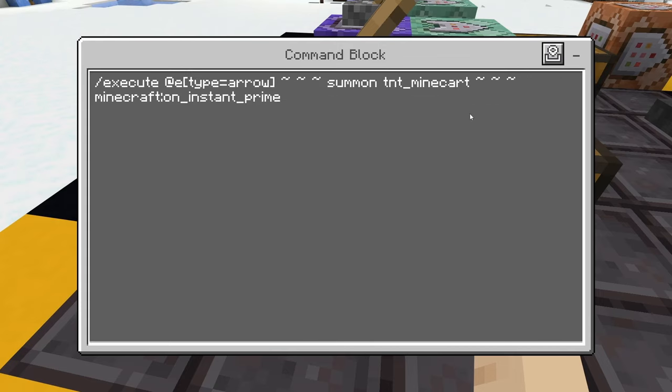For the command, we have: /execute at E type equals arrow, tilde tilde tilde, summon TNT_minecart, tilde tilde tilde, minecraft:and_instant_prime. What this is going to do is automatically, at the arrow's location, summon in a TNT minecart that is exploding immediately.